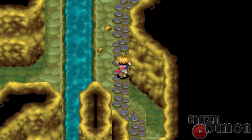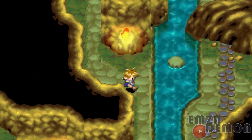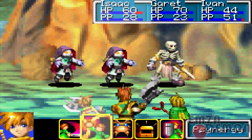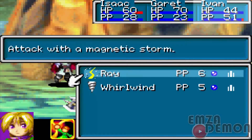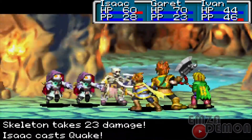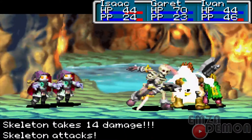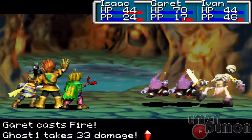We're in Goma Cave right now. You want to go up here and left, then jump to the platform. There are powerful monsters here. If you can't take them down using a regular attack, I suggest you use Synergy. You can cast Plague or Flare, and they do a decent amount of damage.